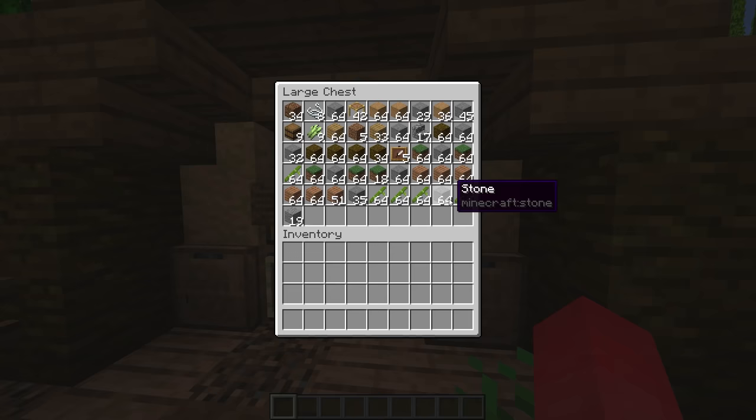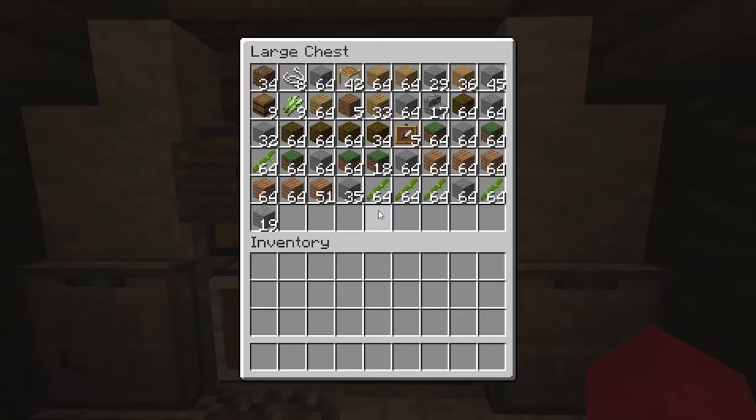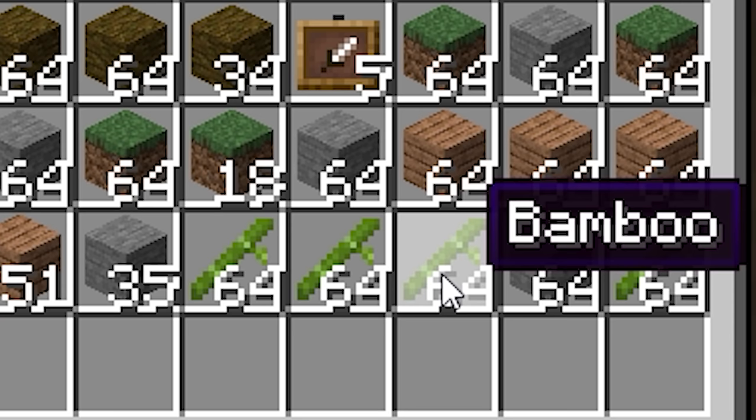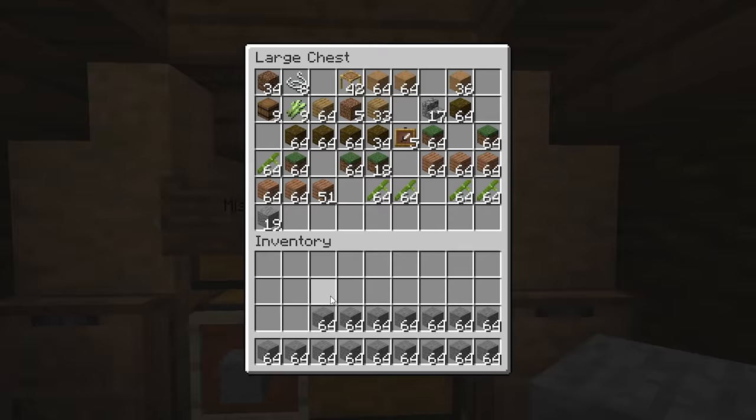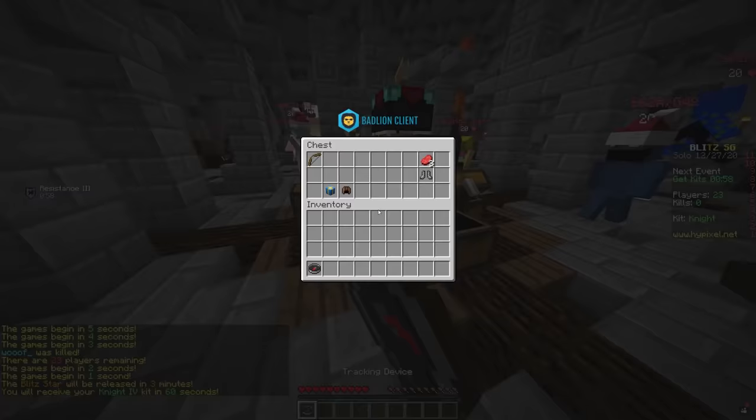Number ten: how many times have you been looking for a specific block in a chest full of junk? Since there's no built-in inventory sorting, it can take forever. So thank God for this trick the game never tells you about: if you hold onto an item and then shift-click into the inventory, all of that item will be moved over to the different container. This is such a helpful feature that I had to find out through hearsay, and I get loads of mileage out of it, especially when I play Hunger Games.